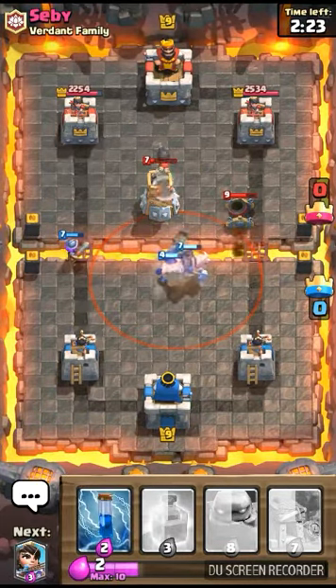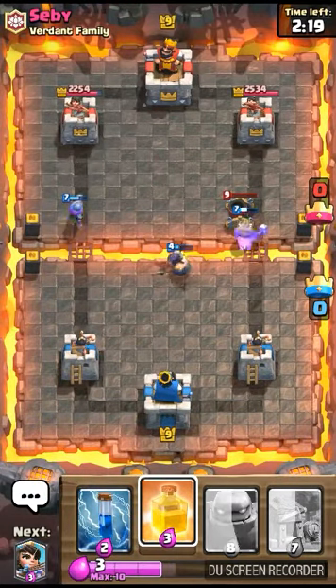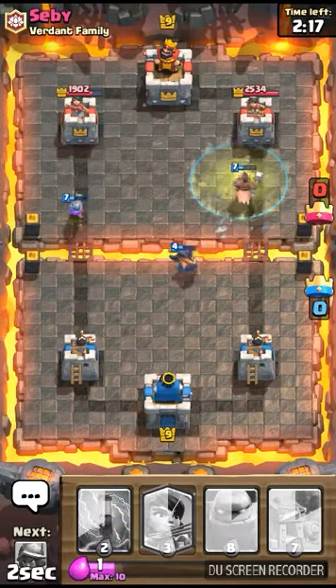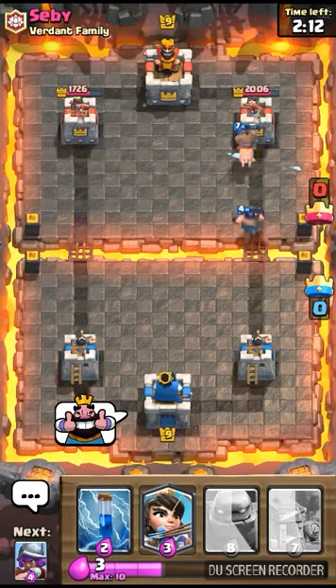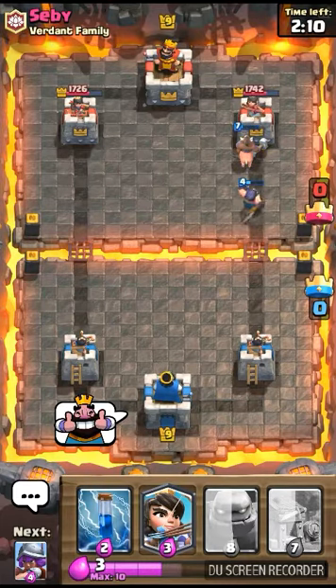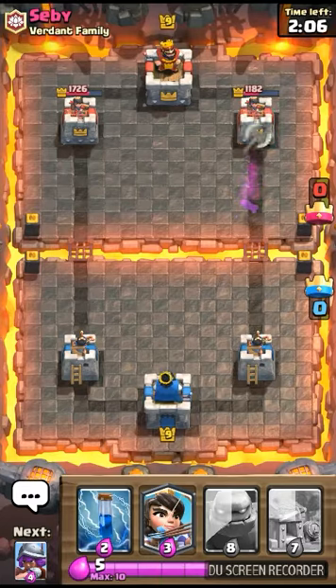I'm going to use the Hog Rider to take down that Mortar right there. Let's heal the Hog Rider so he can do some great damage to it. That was smart play — I think that was like two to three hits the Hog Rider did for us, which is good.